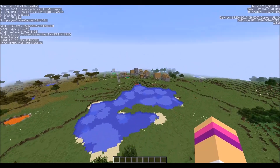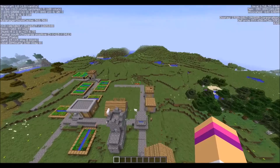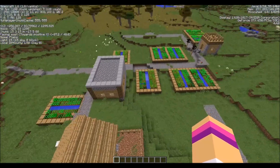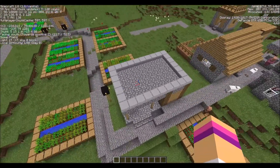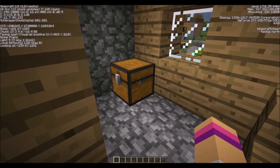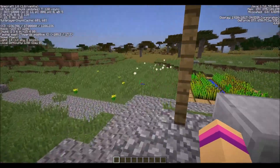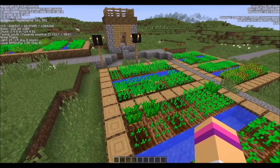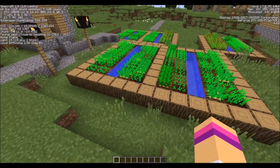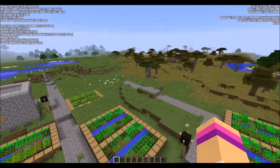Oh, is this another village? I hadn't actually seen this. Let's take a look — we're still close to spawn, not too far away. And what do we have here? There's another blacksmith! Let's check his chest as well. Time to close your eyes if you don't want to see. Very cool, very cool indeed. And there are tons of farms — potatoes, carrots, wheat, all the things that you could need or want. And there's a bunny rabbit!